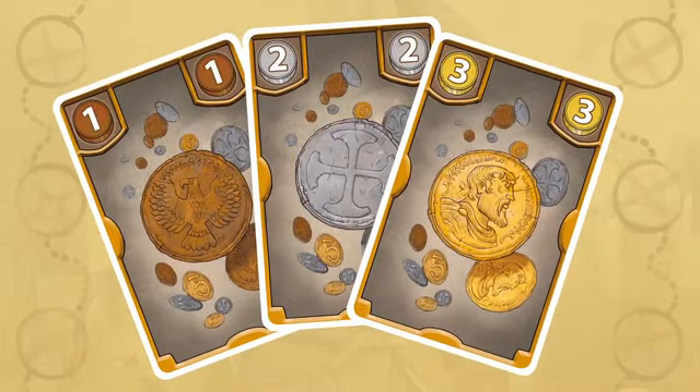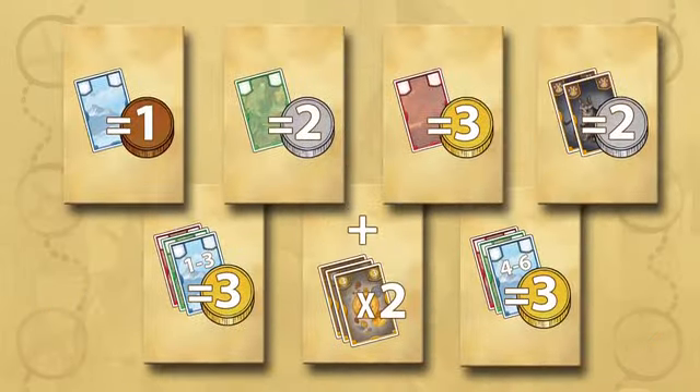Coin cards are cashed in at the end of the round. Treasure tiles that gain you coins for cards you have played in any of the three seasons can be cashed in at this time, or held onto and used at any time during a round.